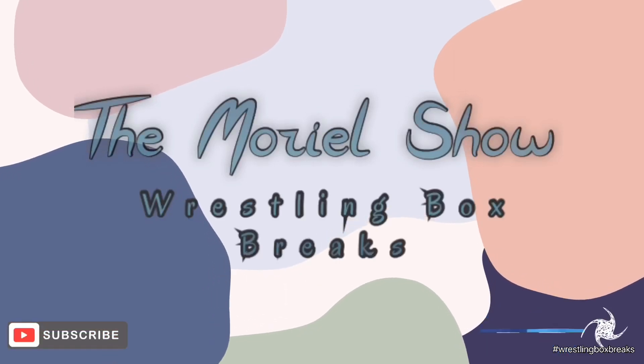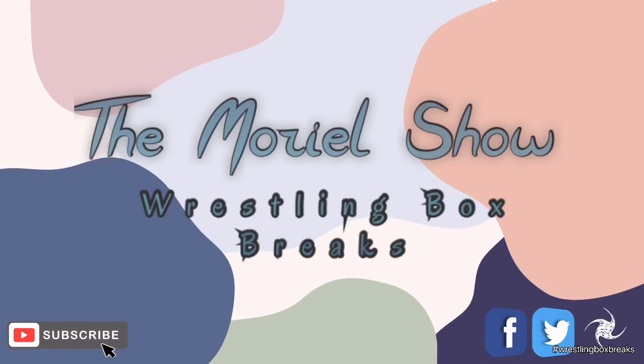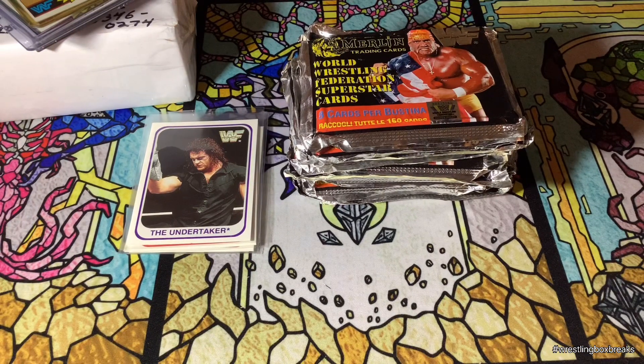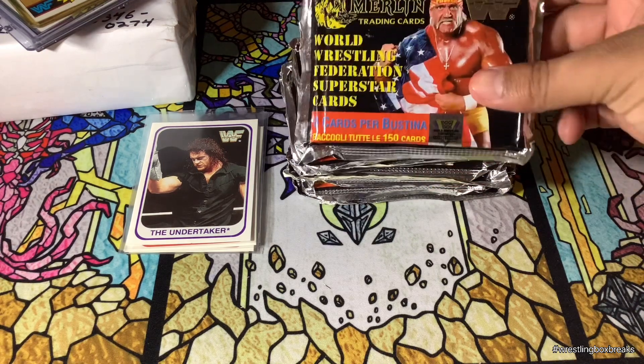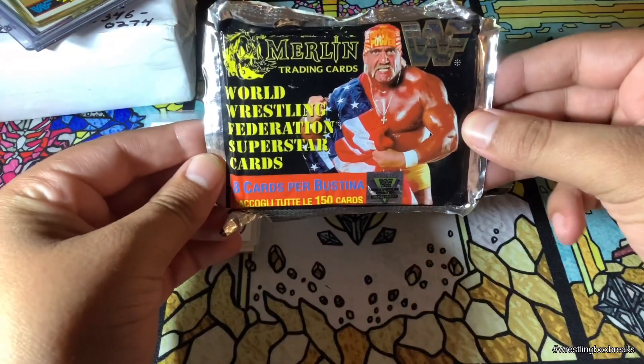Hello everyone, this is Moriel on The Moriel Show and this is Wrestling Box Breaks. What's up everyone, so this is the second part. I just cleaned up the mess and let's see what we get. So again, this is 1991 Merlin World Wrestling Federation Superstar cards.